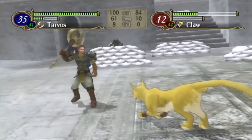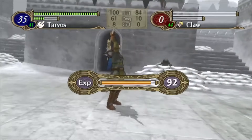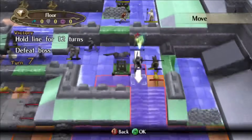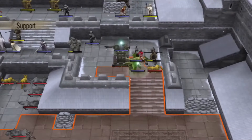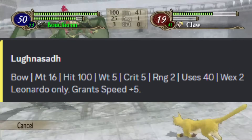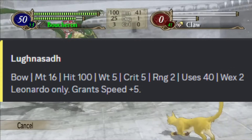Now, Leonardo's only going to deal effective damage to the cats and tigers if they've transformed, which is where another tool in his arsenal comes in — the Luduslaga, Leonardo's personal bow. It's a 16-might 100-hit bow that grants him a 5-speed bonus, and this is often enough for him to one-round untransformed laguz from 2 range.